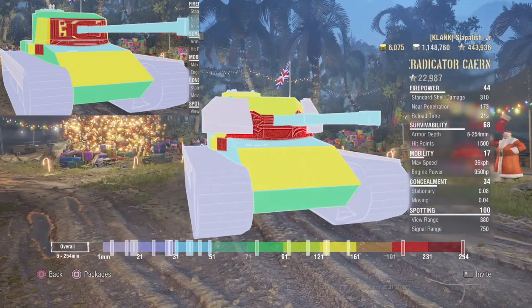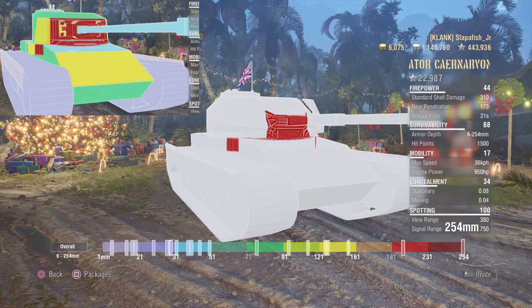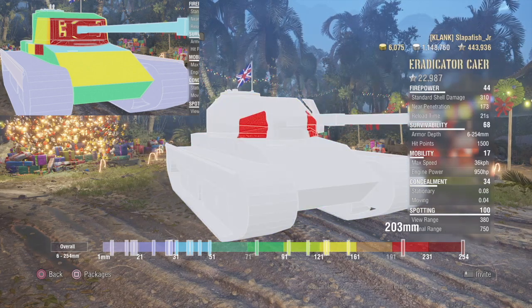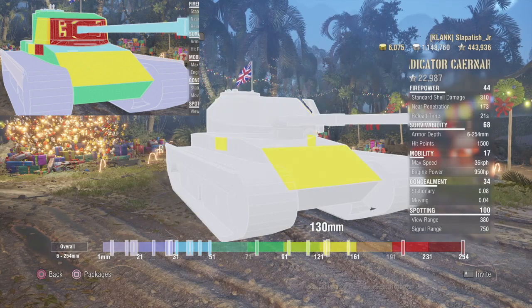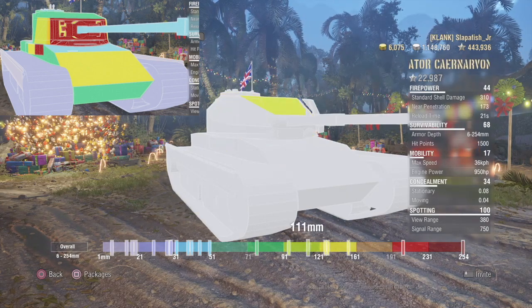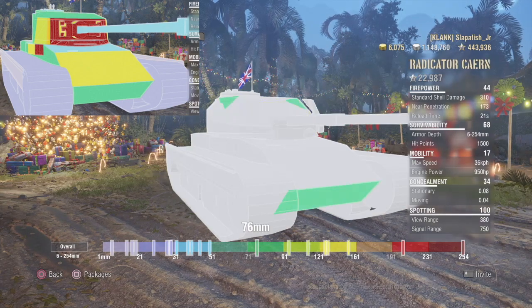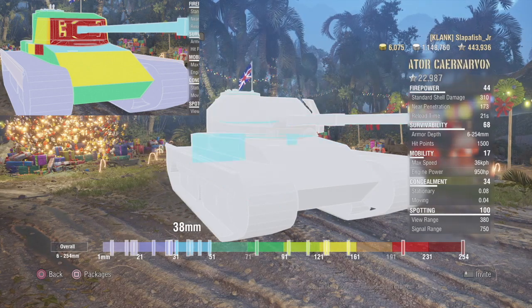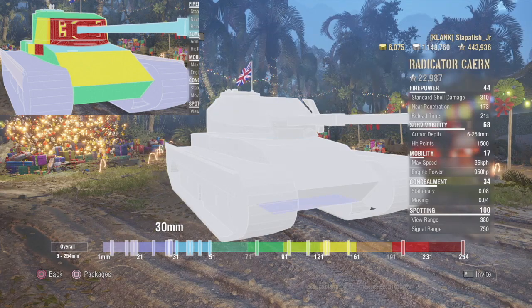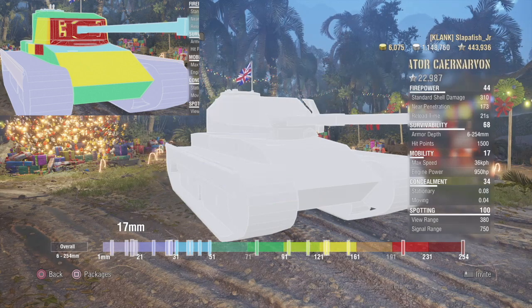Now we move on to armor. The Eradicator is the one moving and showing pictures, and the Carbonar is on the left. Basically the same tank, but the Carbonar is missing the spaced armor around the turret. The Eradicator has 254mm in the front of the turret, 152mm on the sides excluding the spaced armor at the very sides, and 95mm at the back of the turret.